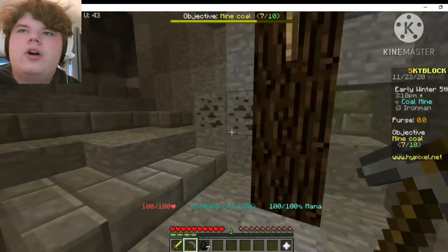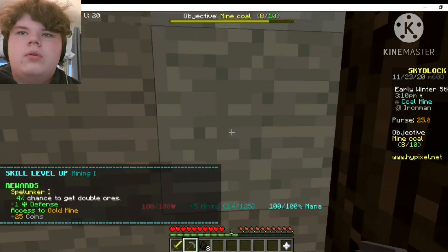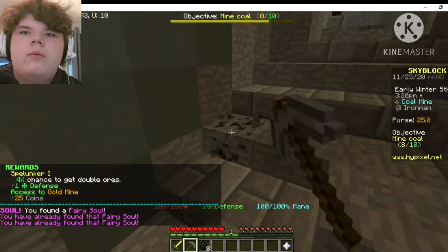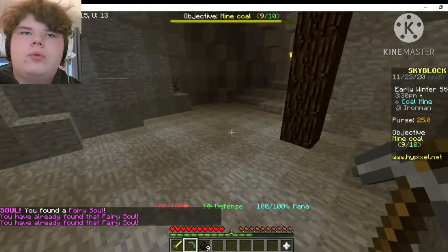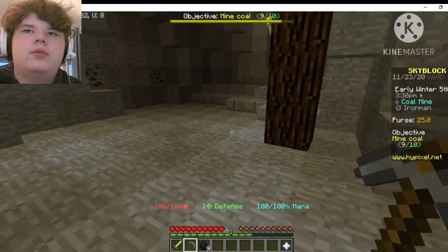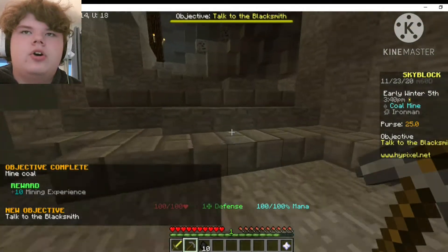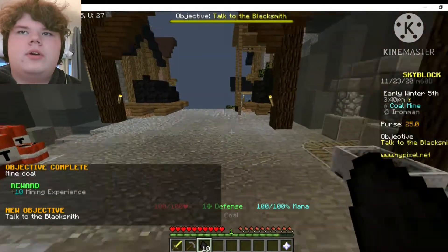Oh hello — just found a fairy soul! They're quite uncommon. Also I think we just got mining level one. Yes, we got mining one — that is our first skill level of the series. Okay, we've done the mine coal objective, let's head back to the blacksmith.